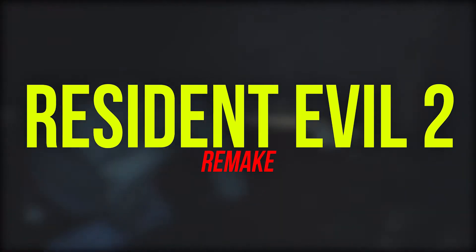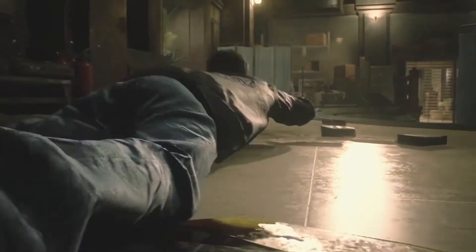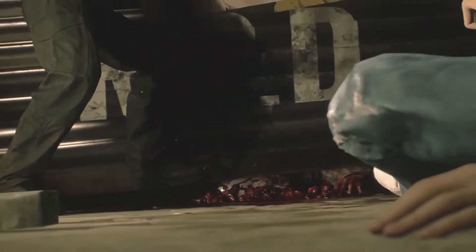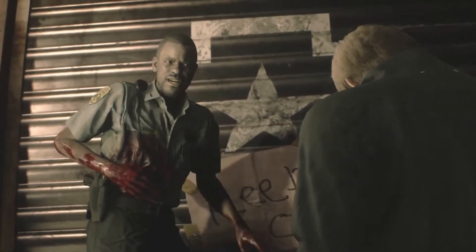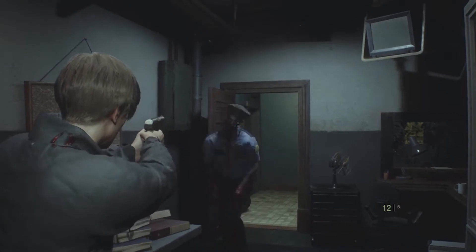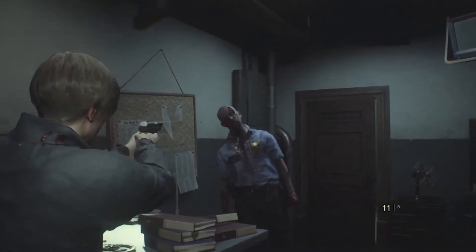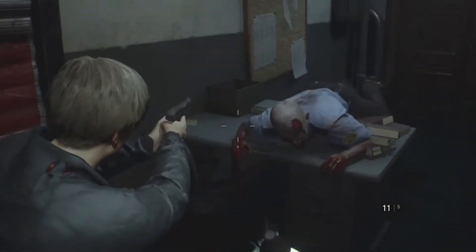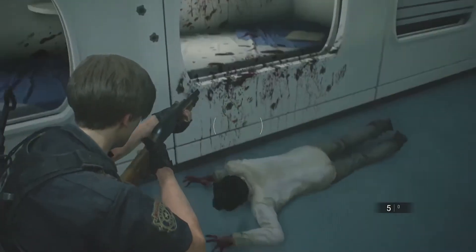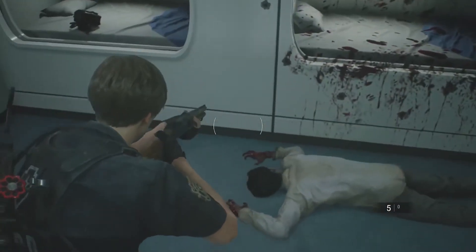Resident Evil 2 Remake. While the first Resident Evil game delivers the bulk of its terror through its haunted house setting, the stunning remake of Resident Evil 2 makes the zombies the star of the show. These are the most horrifying undead shufflers the series has produced so far, with each one's warped, bloody face telling a story of how they got infected. Like in all the best zombie games, Resident Evil 2's lurching horrors move unpredictably, snatching and swiping at you while you miss shot after shot in panic. Shooting them in the head will only stun them for a second or two, allowing you to slip past, but you'll need to shoot them a few more times until their cranium explodes to guarantee they won't get back up.